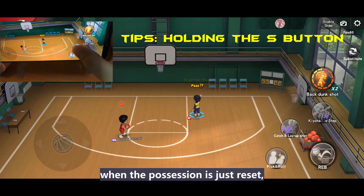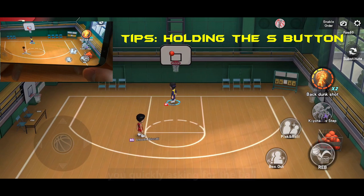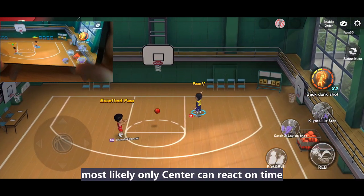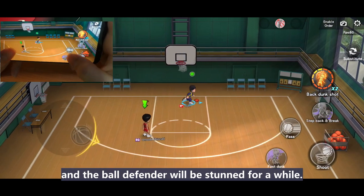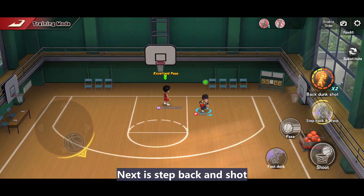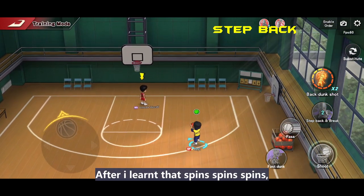Normally this layup skill is very useful when the possession is just reset. You quickly ask for the ball and do a second-point layup. Most likely only the center can react on time and the on-board defender will be stunned for a while. Good sneaky skill! Good one, sensei.